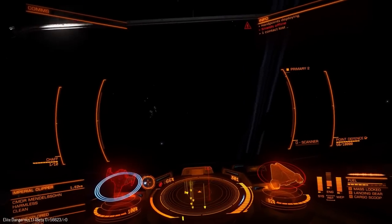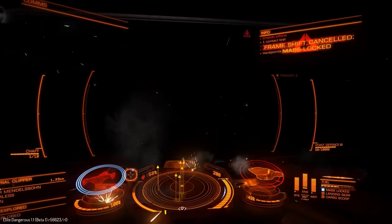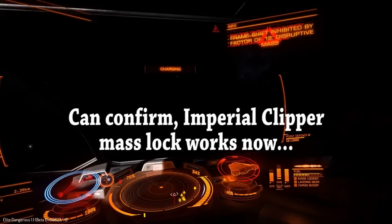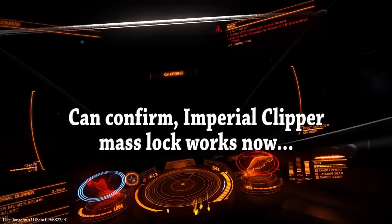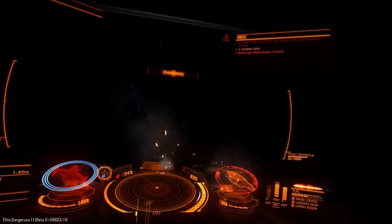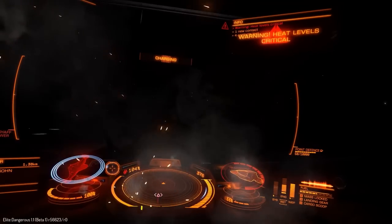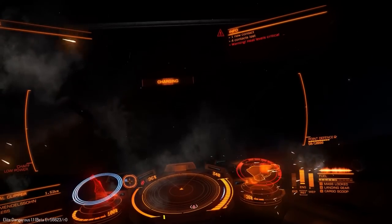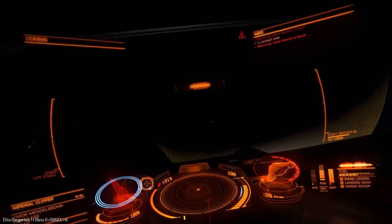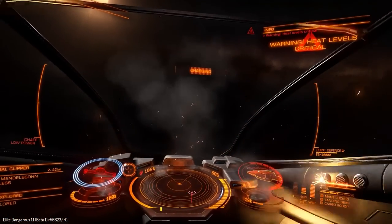We've also got Pilots Federation decals for the ranks. I haven't seen any of these because this is on a new server and we don't have any progress transferred over — we're basically starting from scratch. Frontier has given us 100,000 credits to start off with, and a number of ships are reduced to 100 credits: the Type 9, the Viper, the Type 6, and the Cobra. There's also an exploit where you buy the Type 9 for 100 credits and sell its components for 2 million credits — which is why I was in an Imperial Clipper for part of this video.